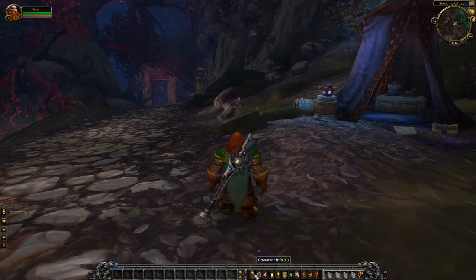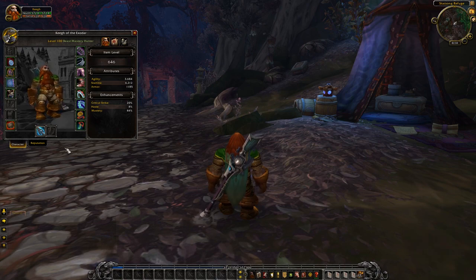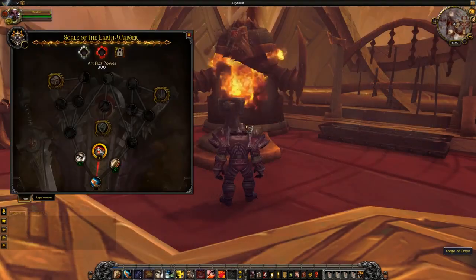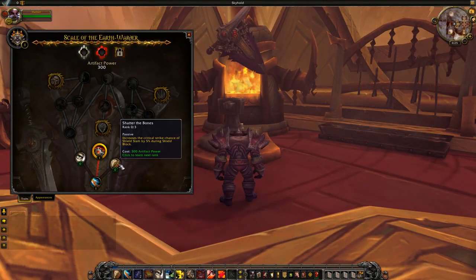You can browse your Artifact Traits at any time by shift-right-clicking on the Artifact in your inventory or character sheet, but you'll need to go to your order hall to use your Artifact Power.